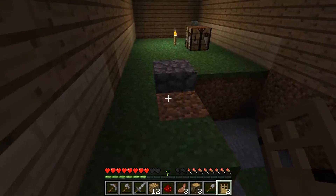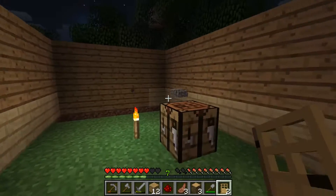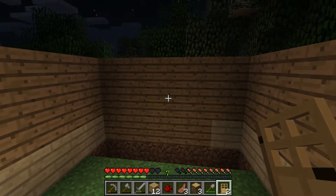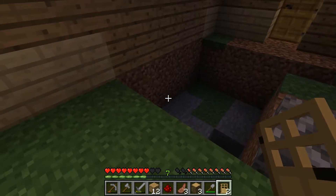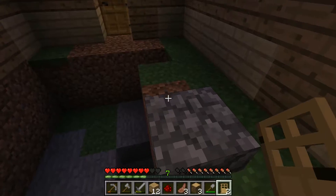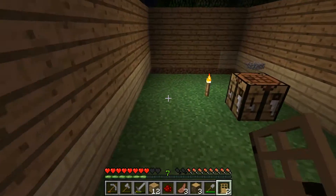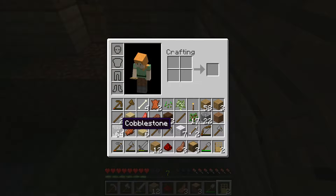There we go, we have a door now — making progress! I think these walls are high enough where nothing can get in. Maybe we can just put the floor up with cobblestone. You think that'll work? I'm thinking it will, I don't see why not.